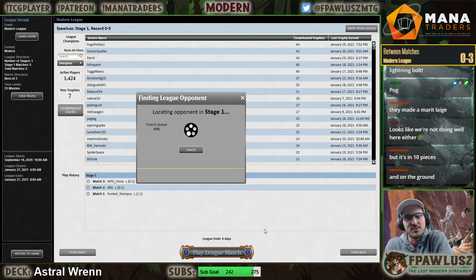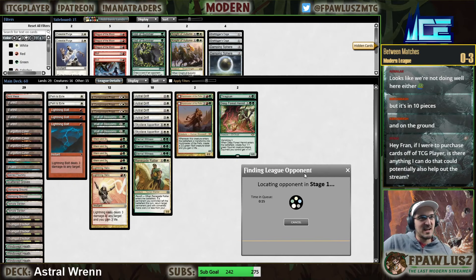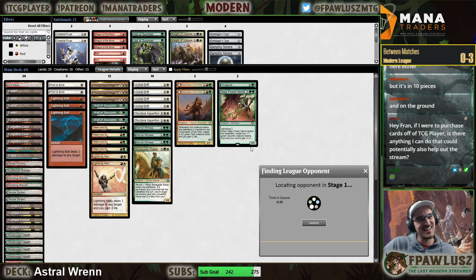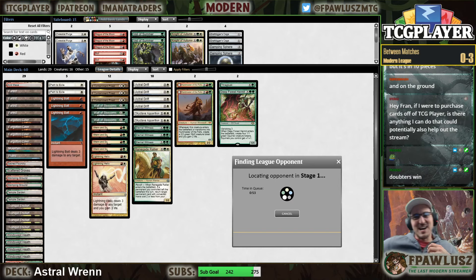Looks like we're not doing well here either. We just got got. I was chilling at four and my opponent had an active Ren and a Lightning Bolt in hand. What was the prediction? Oh that's great - 6K for yes and 5K for no. I'm sorry I failed all of you. The doubters win.